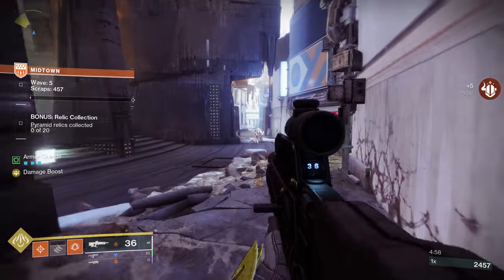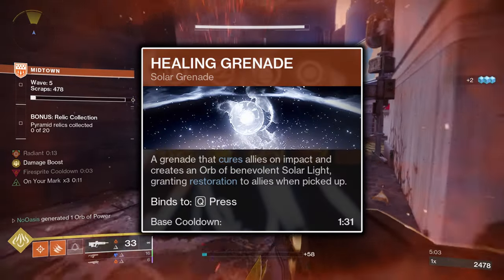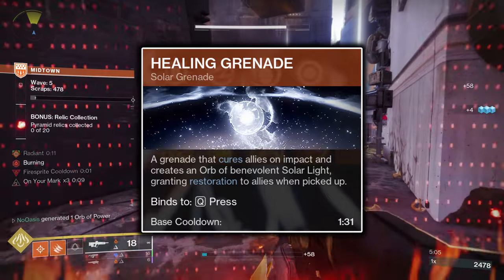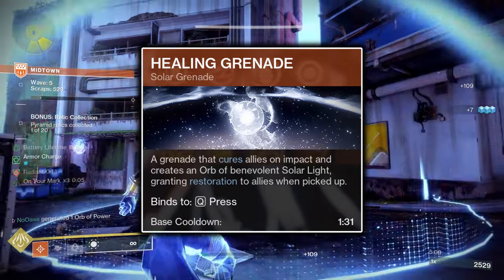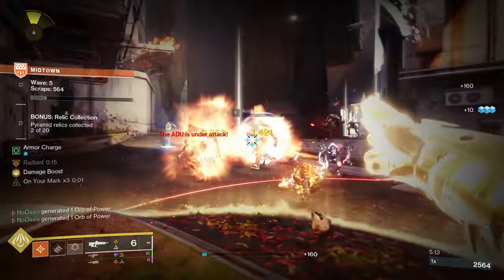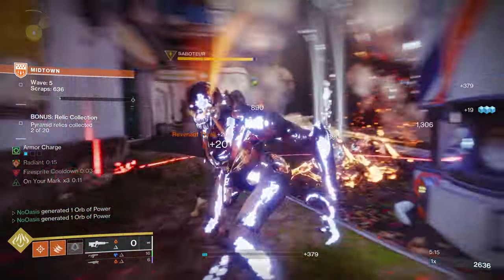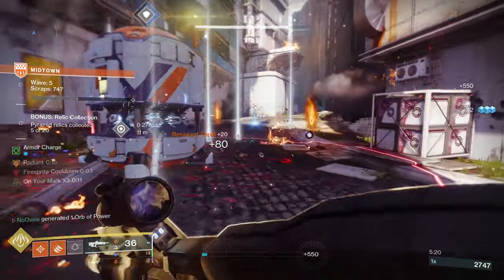On to the Grenade ability, the Healing Grenade is chosen as a source of both the Cure buff to instantly heal you if you find yourself low on health, as well as the Restoration buff, which will be incredibly helpful for your survivability. This build requires you to be up close with enemies almost constantly, so having the healing potential of the Healing Grenade is paramount to this build's effectiveness in higher difficulty content.